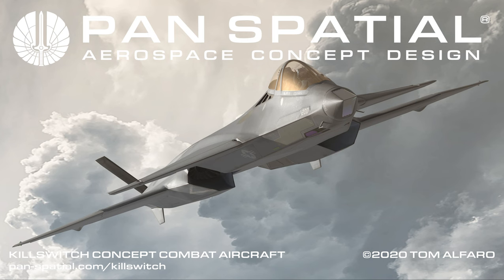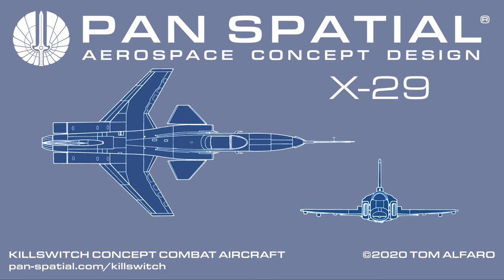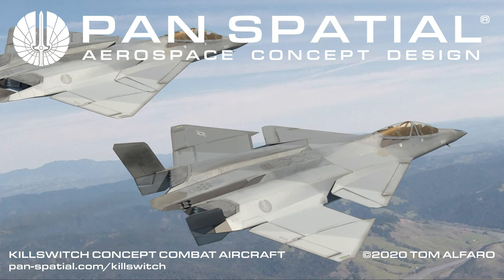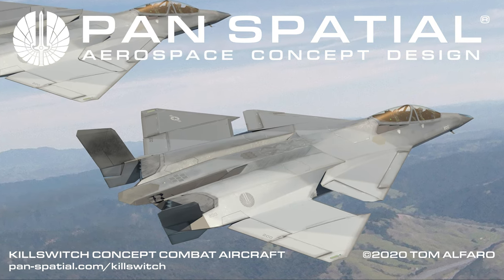For increased effectiveness against smaller or highly maneuverable aircraft, Killswitch employs unique variable fuselage geometry. The driving technical concept is how to integrate in a single aircraft the high airspeed cruise efficiency of a delta wing aircraft such as the F-16XL and the high lift maneuverability of a canard forward swept aircraft such as the X-29. The main variable geometry of Killswitch is not in the form of swing wings or other aerodynamic surfaces; instead, the fuselage is where the variable geometry occurs.